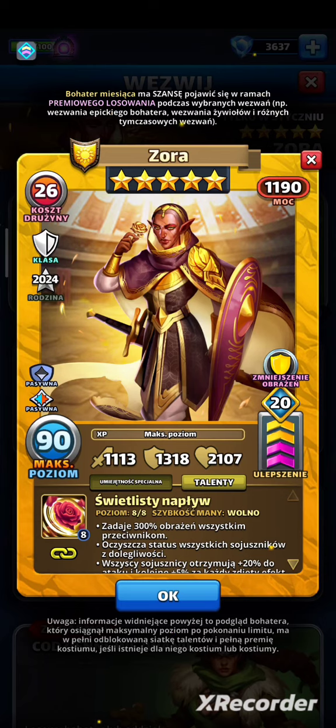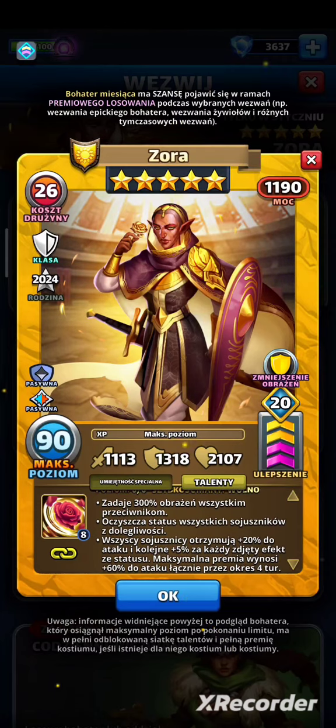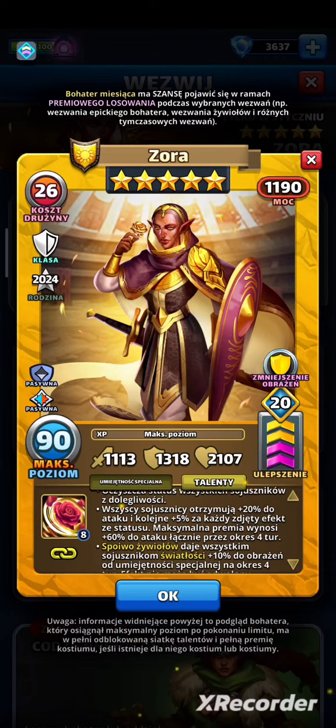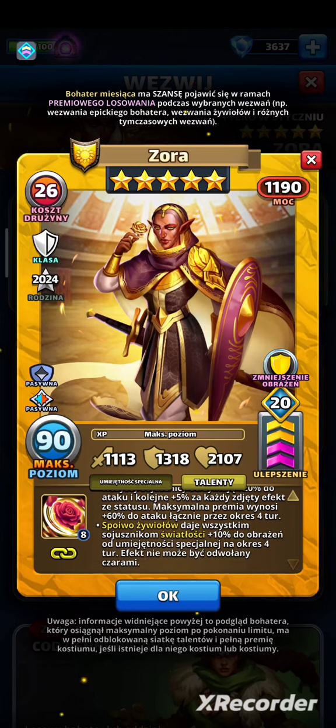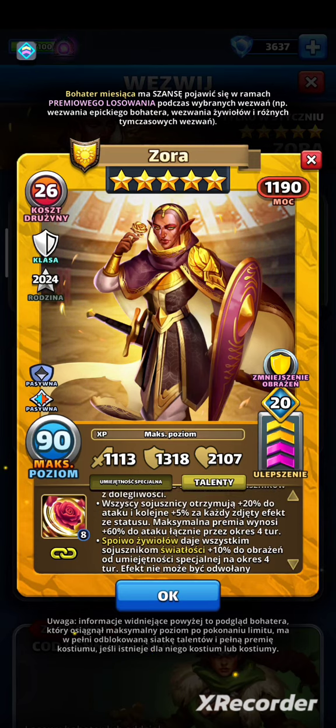Jej Świetlisty Napływ zadaje 300% obrażeń wszystkim przeciwnikom, oczyszcza status wszystkich sojuszników z dolegliwości. Wszyscy sojusznicy otrzymują +20% do ataku i kolejne 5% za każdy zdjęty efekt ze statusu, maksymalnie do +60% do ataku łącznie przez 4 tury. Spoiwo żywiołów daje wszystkim sojusznikom światłości +10% do obrażeń od umiejętności specjalnej na 4 tury — efekt nie może być odwołany.